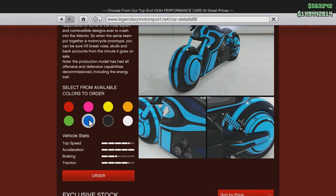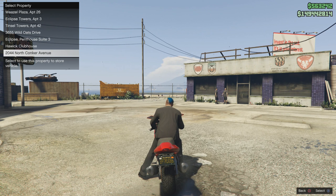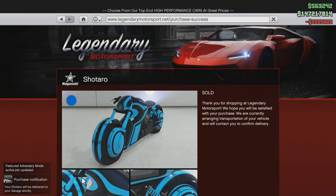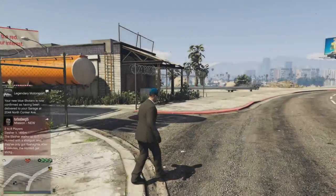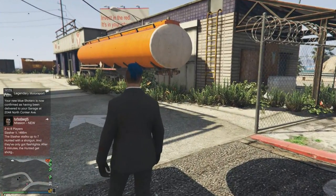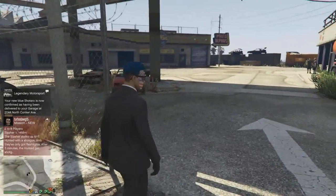Let's get it. I think you should do it right now. Let's put it in here. There you go. Now the Shotaro will be arriving to a garage shortly. I just got the new blue Shotaro, and it's been confirmed and delivered to my garage.